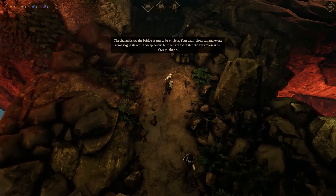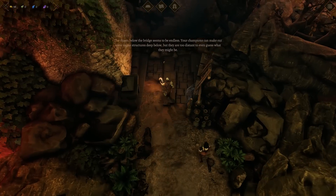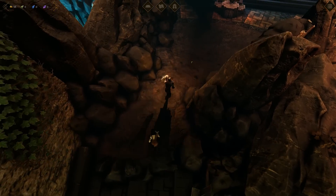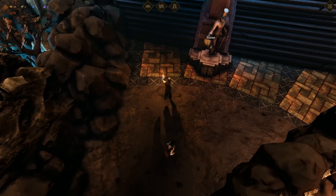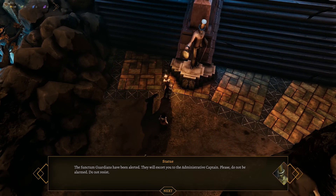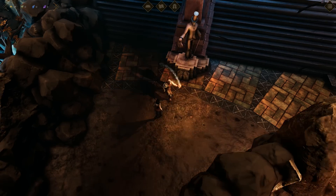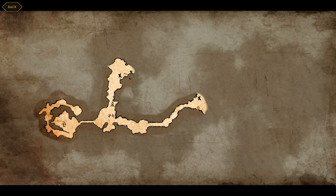Maybe something we can fight. There are still the two enemies over here, but we'll fight them a little bit later. I'm hoping to find some more gear maybe. Oh, that looks familiar - the statue. Maybe we should turn back and go fight these two guys.